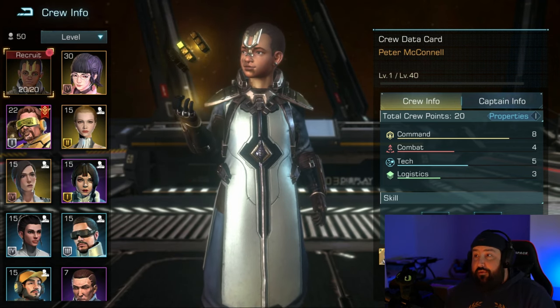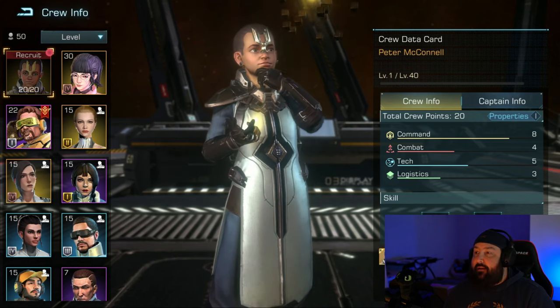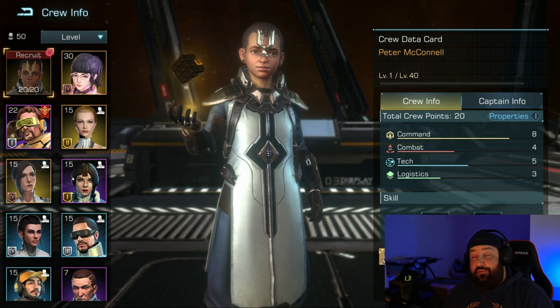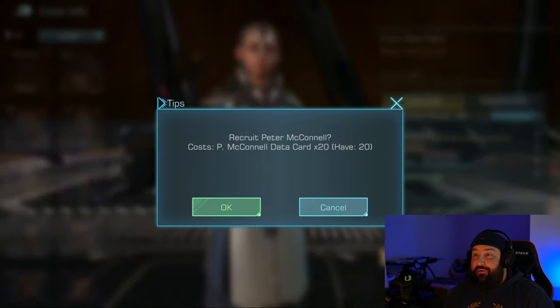First, I want to recruit Peter McConnell because he was just released into the game as a viable pack last week. I really liked what I saw whenever he was listed on the actual crew member info panel, so I went ahead and grabbed him. Let's go ahead and do that right now — let's hit the recruit button.